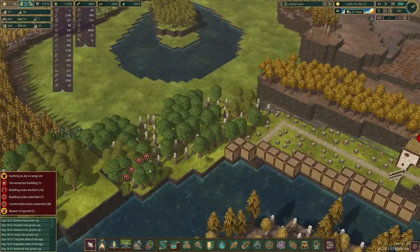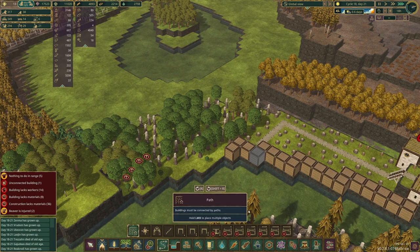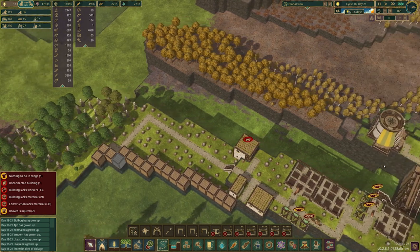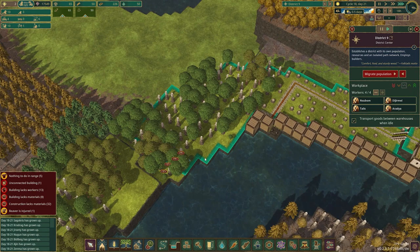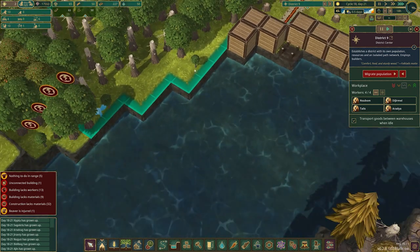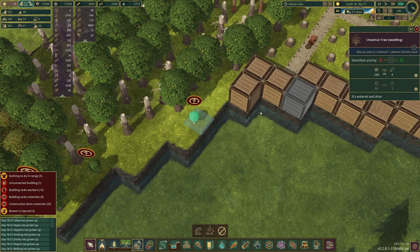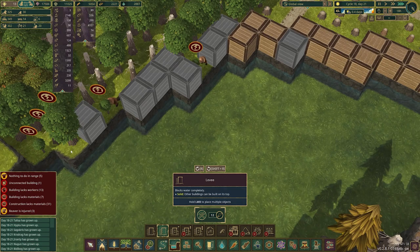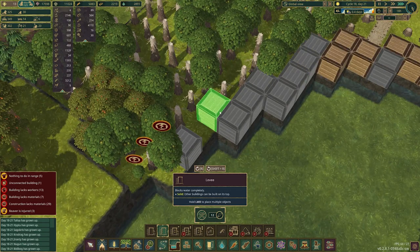They still haven't gotten these trees out of here — I don't know if that's because they can't reach them. They really shouldn't have any problems getting over here. There we go, now they're getting somewhere. The problem is now other trees are growing in their place over here — you've gotta nip that in the bud. I guess we can go ahead and put in our levees in spots that aren't affected by this, and as they finish getting rid of stuff we can go in and do that.